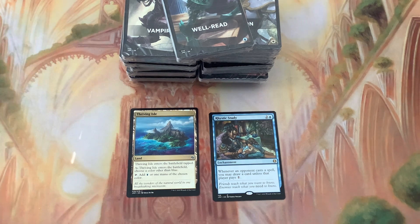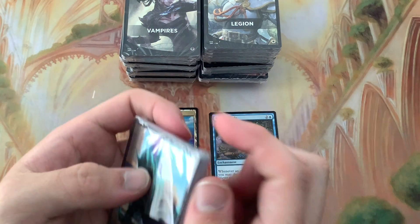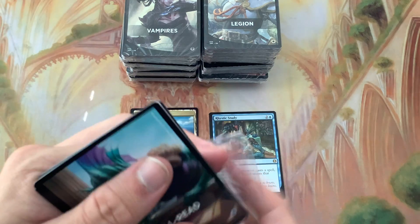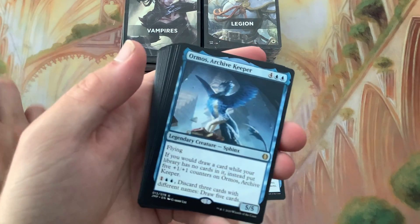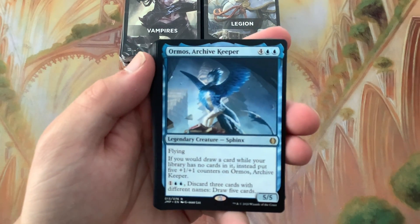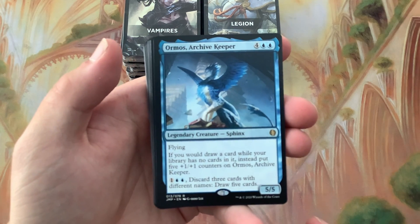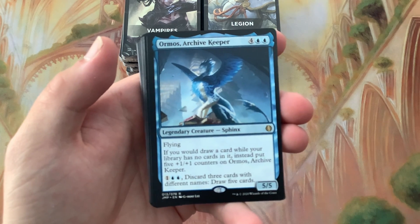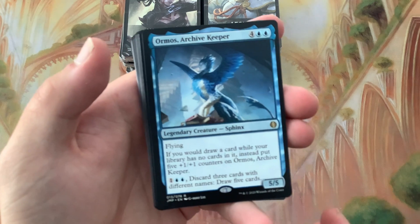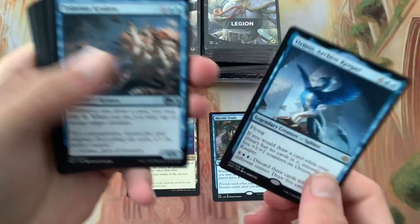Now next one - Well Read and oh, they are very different! Orm's Archive Keeper - if you were to draw a card while your library has no cards in it, instead put five counters on it. So you don't lose, you just keep stacking it. That's nice.